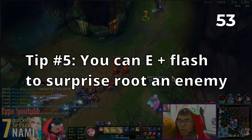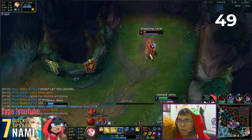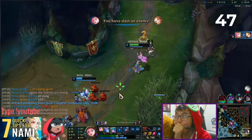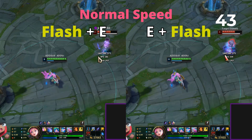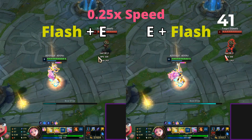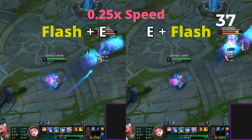Tip number 5. Seraphine's abilities have a very slow projectile speed. Make sure to learn how to use your E plus flash combo to surprise the enemy with an immediate root. The ability comes out just a fraction of a second faster than flash plus E and will make it slightly harder for the enemy to dodge the CC.